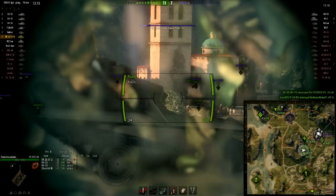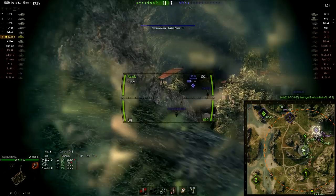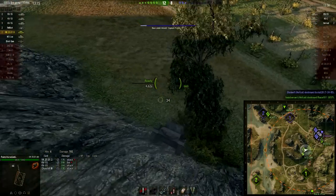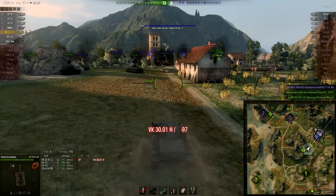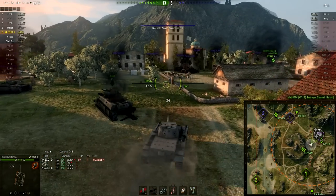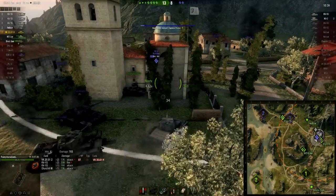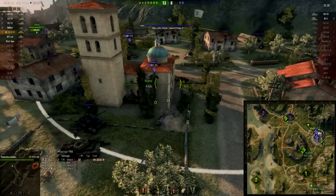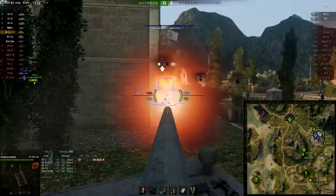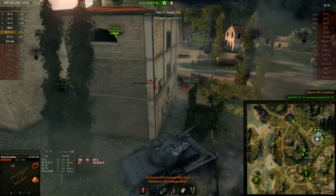The view range is 360, which is actually fairly decent for a tier 5 heavy — a lot of tier 5 heavies don't get particularly good view range. I'd recommend coated optics or binoculars for that third equipment slot, a gun-laying drive is obviously useful, and a gun rammer is also useful since these aren't high-alpha shells. 360 view range is pretty good for tier 5. It's not going to be to everyone's taste — if you don't like the Churchill, you're probably not going to like this — but if you can use its strengths, it's actually a pretty nice machine.